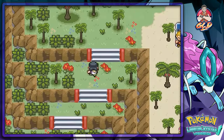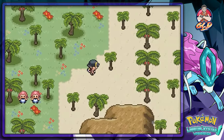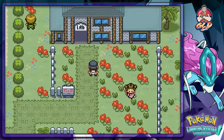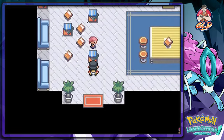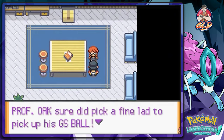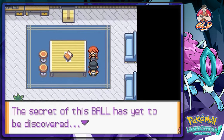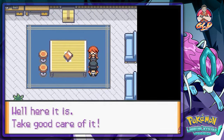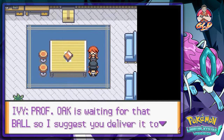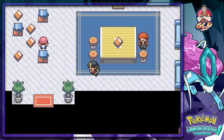Flying back up to the Sevii Islands area, we've already defeated all the trainers. It's like a maze with all these palm trees. Back at Professor Ivy's lab — she gives us the GS Ball. Professor Oak is waiting for it, so she suggests I deliver it right away and sends her regards to Oak.